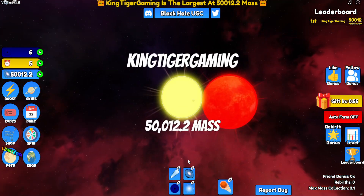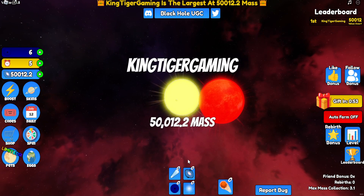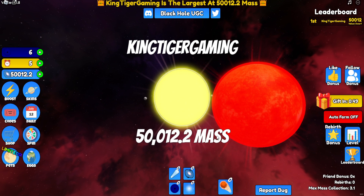How am I actually going up right now? I just evolved to a sun — I am now like a sun or something. I don't actually know what I am, it just says mass 50,000.